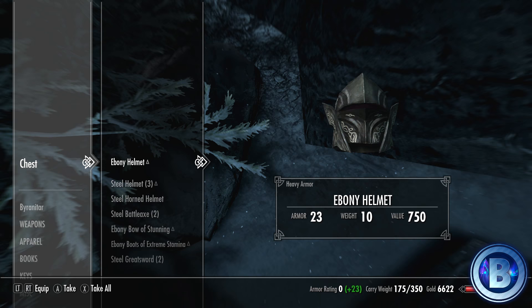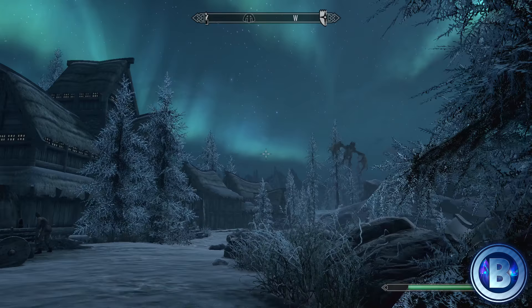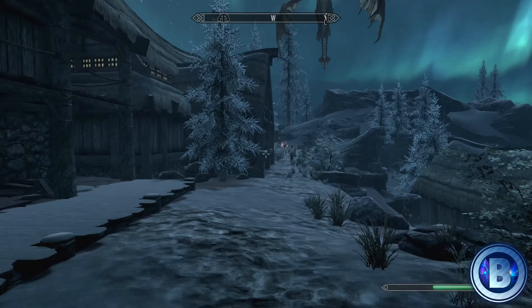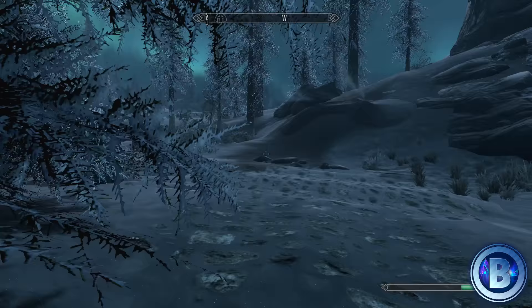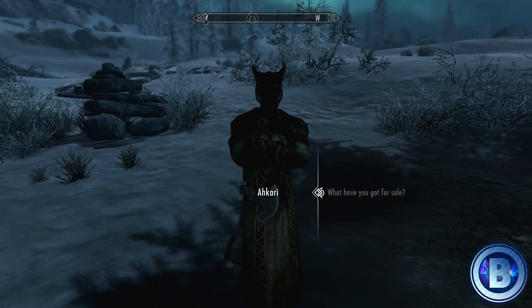So now you have two options. You can either take as many items from that chest within your carry limit so you're not over-encumbered, then run back and sell them all back to her again. Or there is an alternative method involving the Whirlwind Sprint shout. If you haven't already got that, it might be worth picking it up — you get it quite early on in the story.